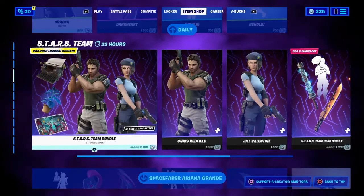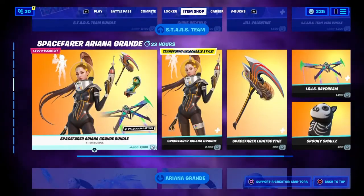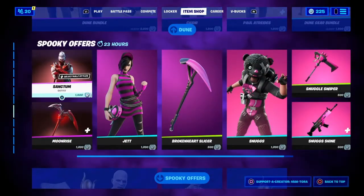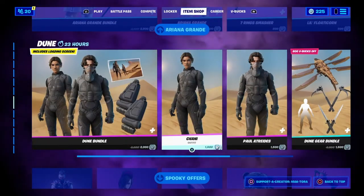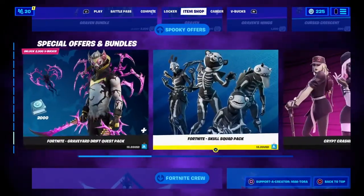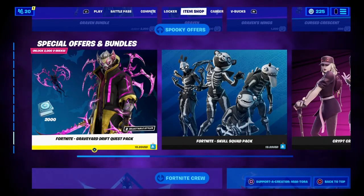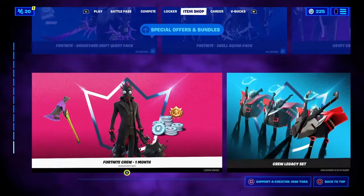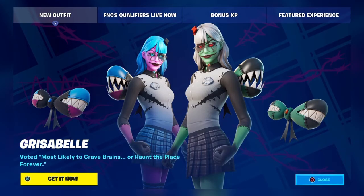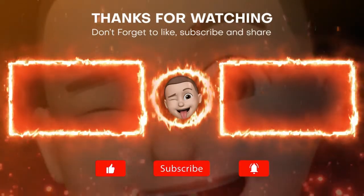That'll be it for tonight. The Stars team slash Resident Evil stuff are still here, Spacefarer Ariana Grande and Rift Tour Ariana Grande are still here, the Dune skins including Chani and Paul are still here, all the spooky offers are still here, and all the packs are still here. The Kate's Crew Slater slash Batman pack has been removed from the item shop. Have a great day!